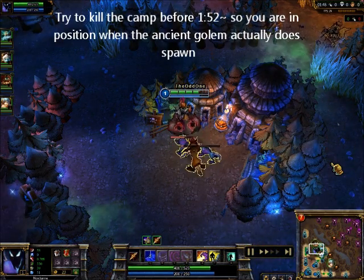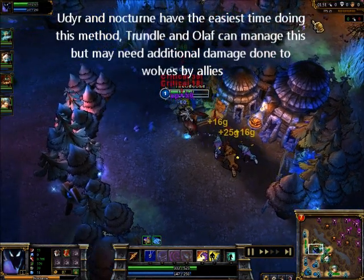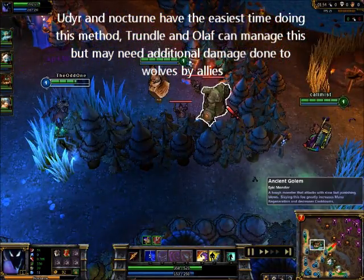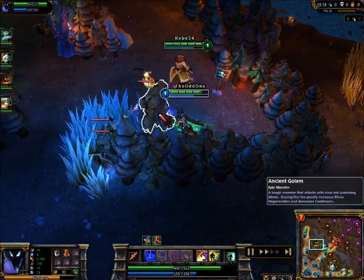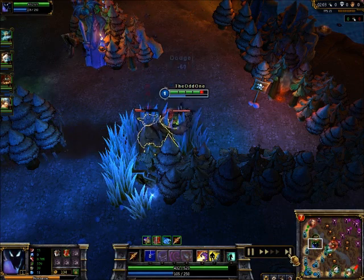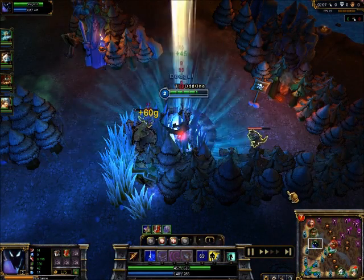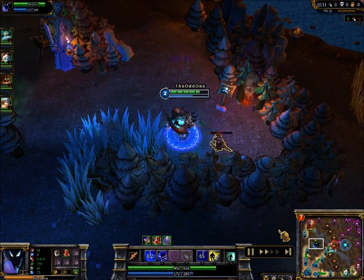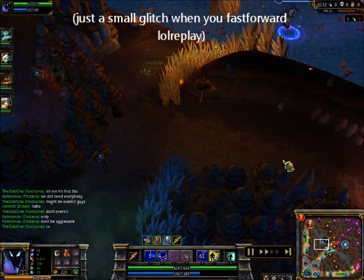Thanks to Tristana's AoE damage, I'm able to wipe out the wolf camp before Ancient Golem, which spawns at 1:55. Once this camp is done, I'll show you what we can gain from having that extra time. Note the enemy jungler, which is Trundle — he hasn't done this, so we're going to have a nice time advantage, which I can use to instead take his wraiths.